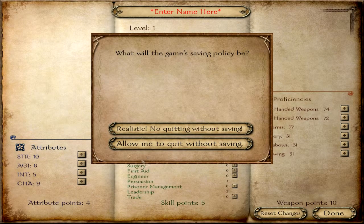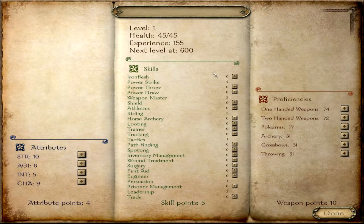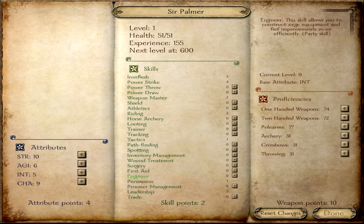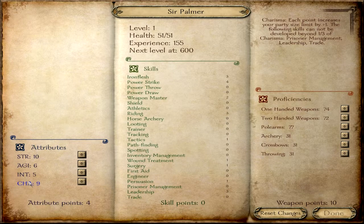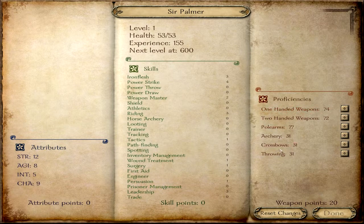All right, we're doing this realistic and we will be Sir Palmer. I'm going to throw a couple points into Iron Flesh to get my health up, Wound Treatment, Inventory, and Surgery. I want to make this guy a really good fighter so I don't have to rely on my troops as much, so I'm going to put two into Strength and two into Agility, and one-handed.